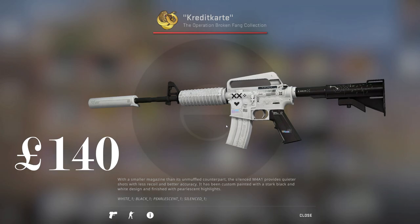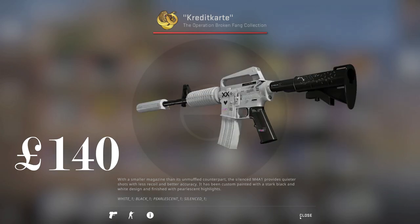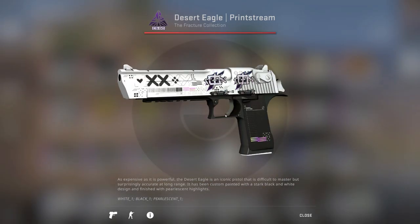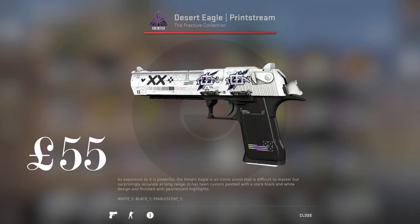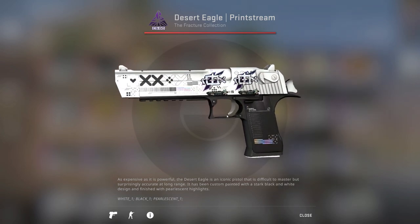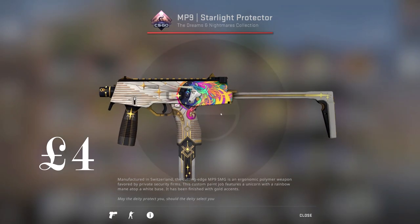We picked up an M4A1-S Printstream — not sure what stickers I want to put on there yet, so if you guys have any ideas, put them in the comments. We also have the Desert Eagle Printstream with some Rocks Glitter stickers on there. And we still got the MP9 Starlight Protector, pretty nice.